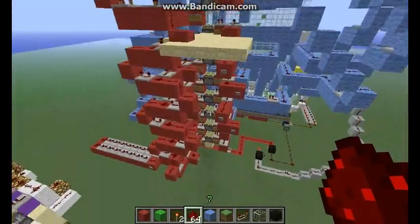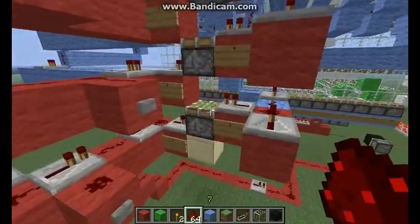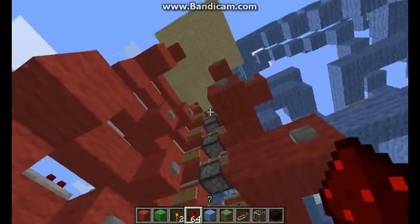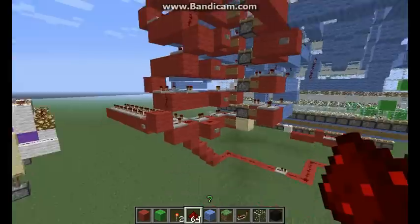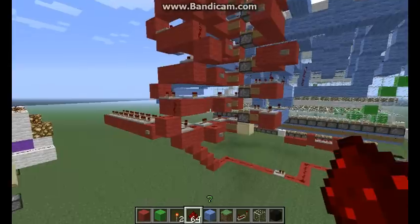The problem with going back down is that while one piston can push 12 blocks in front of it, it can only pull one back down. So you can't just run the wire in reverse, if you see what I mean.